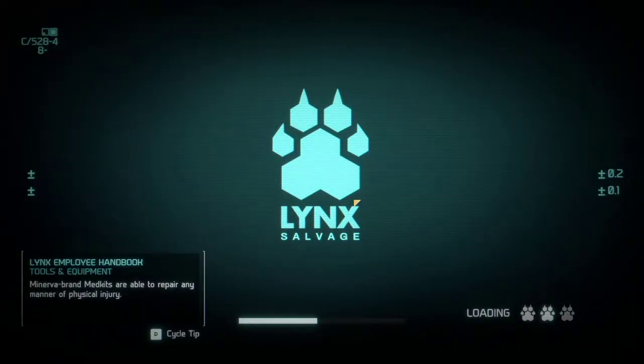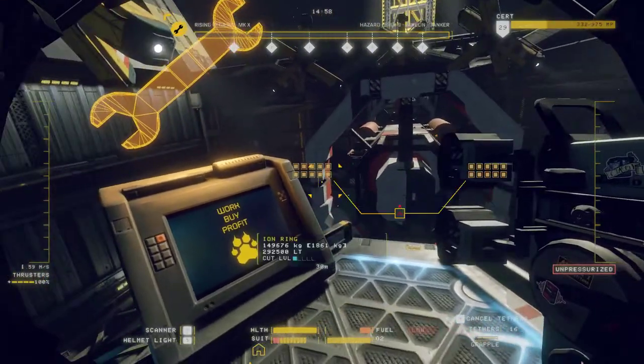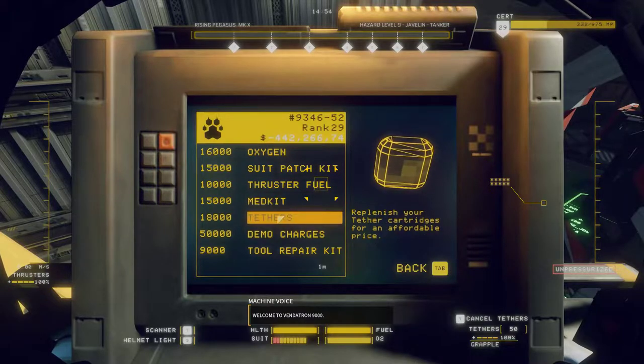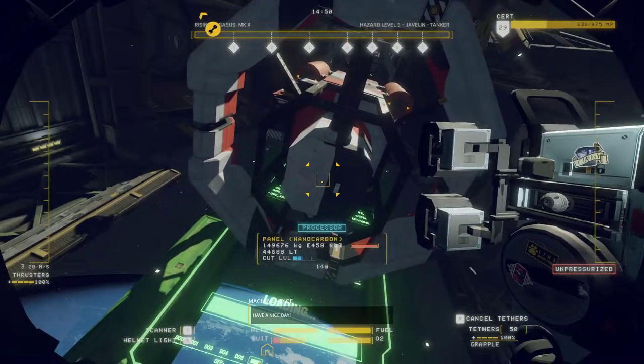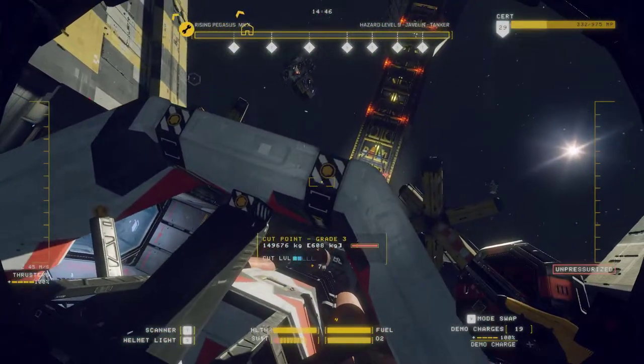Let's just check we've got everything in order. Everything is in place. Alright, we've got 16 tethers. Let's go get some more tethers. Make sure we've got the light on. This is a pretty looking ship. Right, first things first.